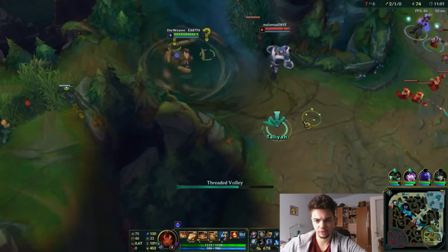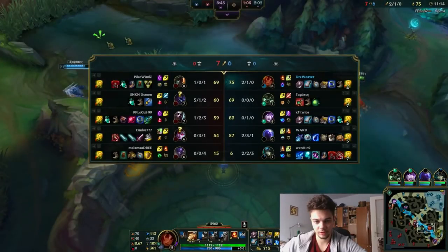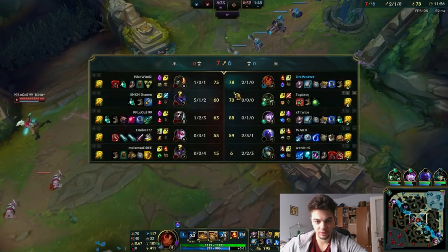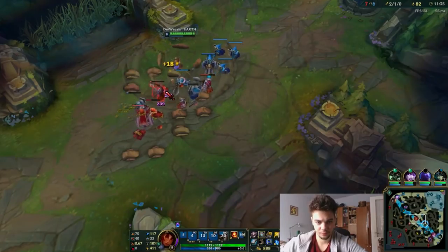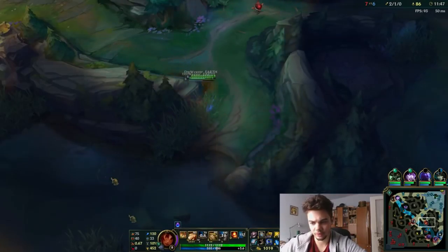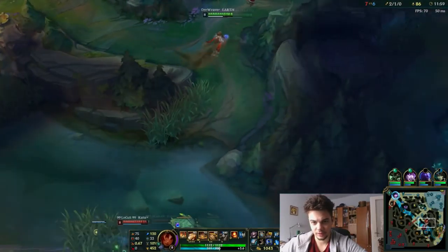That was a free Alistar kill and Warwick just ignored it. I'm going to push mid real quick. Mountain Drake is fine — Warwick should solo it. Why are you wasting buffs on the map? He should get a vision ward and just go for it. They don't have anything to contest. Jax is strong but I'm not available to gank bot now — that Ryze seems to be trolling me. They have double Ignite on bot lane — that's horrifying.